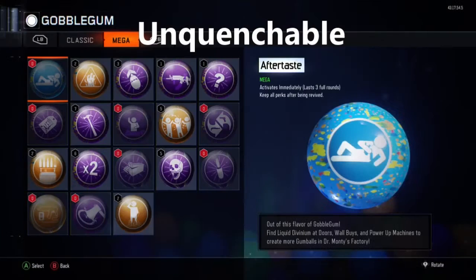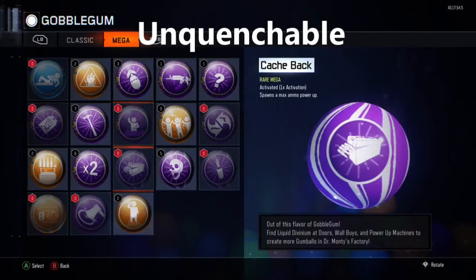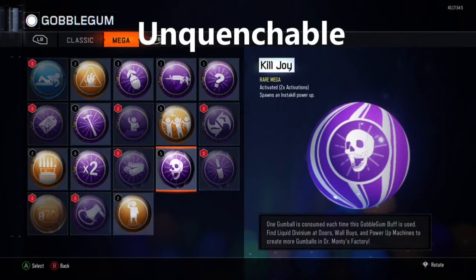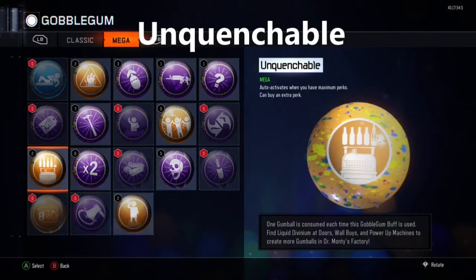At number four we have Unquenchable. This is very good in circumstances where you don't have a Perkaholic and you're on Shadows of Evil or The Giant — you've done the Easter egg or you just want that Mule Kick. It lets you buy an extra perk. It's a Mega gobblegum so I only have a couple of them.